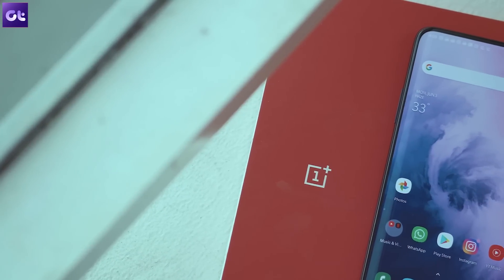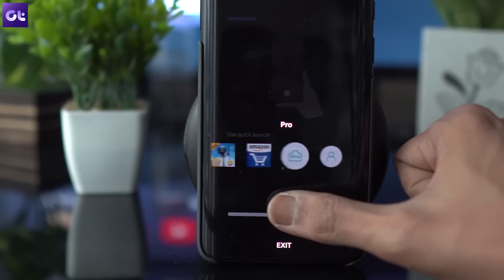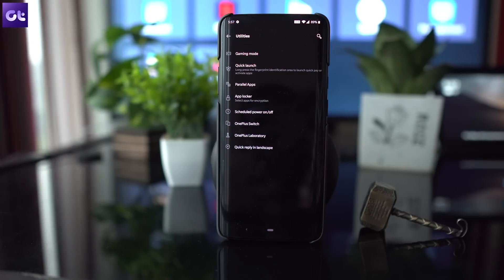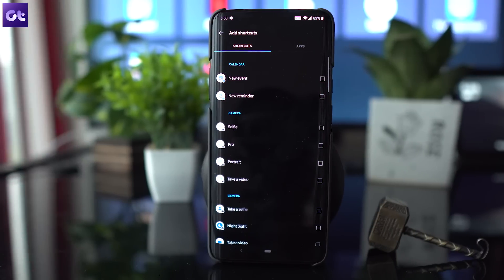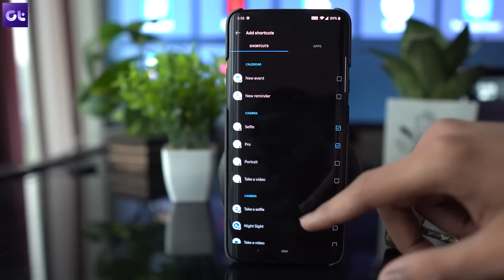Next up, Quick Launch is another cool feature that lets you launch apps fast — right from the fingerprint scanner. To turn on Quick Launch, go to the Utilities section in the settings menu and open up Quick Launch. Turn on the toggle and then tap on the shortcut setting to add your favorite apps to the list. You can also change the positions of the shortcuts depending on the apps you use the most.